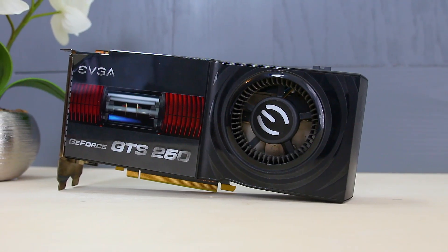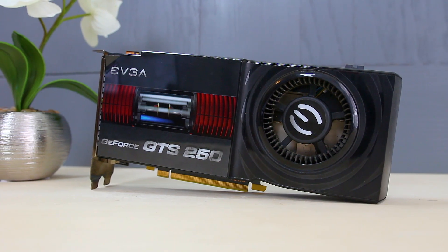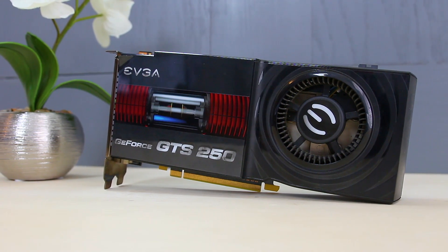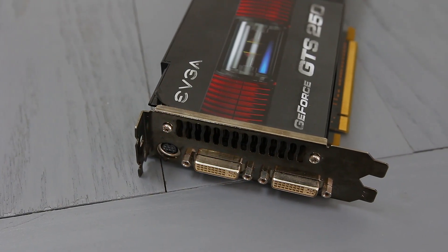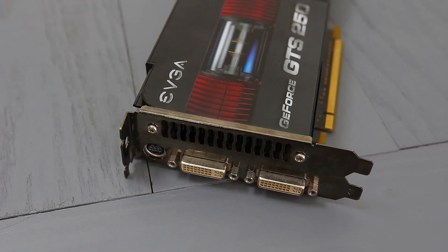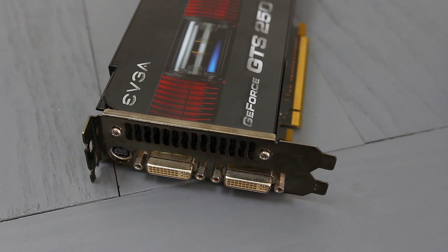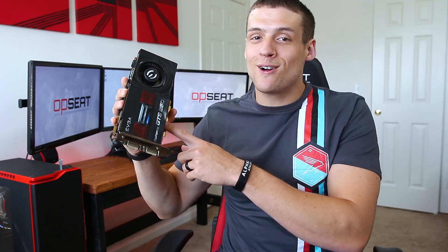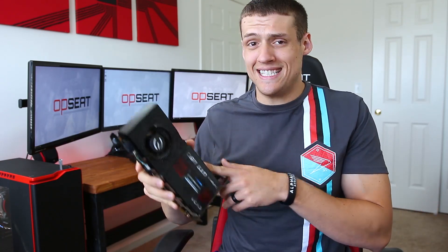The Nvidia GTS 250 was released all the way back in 2009 at a price range of $130 US for the 512 megabyte version and $150 for the 1 gigabyte. Nvidia specifically released the GTS 250 to combat the Radeon HD 4850. This graphics card can only support games up to DirectX 10, more on that later, and the version I have here only has half a gig of VRAM, so we're definitely going to be limited.